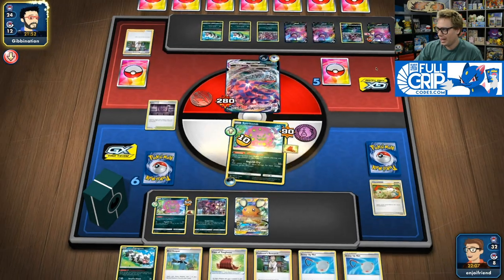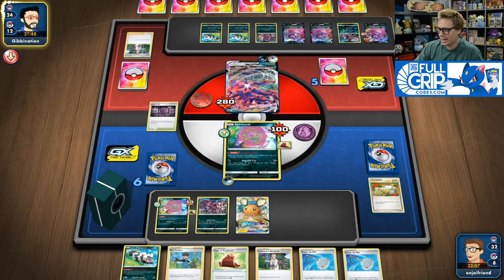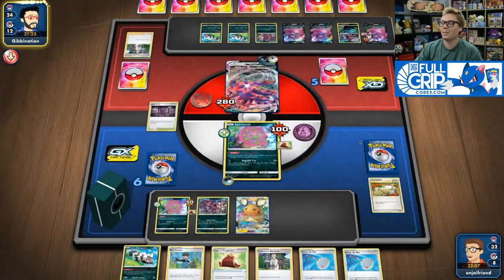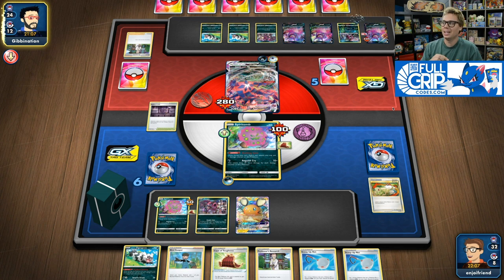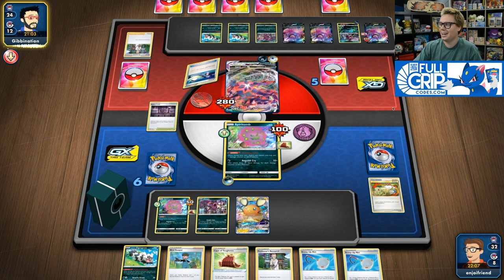I'm definitely just promoting the Hoopa here — if they knock this thing out, it's not going to be the end of the world. But we're geared up to have a pretty crazy turn next turn for sure. With the Bird Keepers, Switch, and Scoop Up Net, there are plenty of ways to pivot in and out of the active position. This deck is the closest thing to playing Zapdos — if you liked Jirachi Zapdos from right when Team Up was released, this deck feels as close to that deck as you could get, while not being that deck.